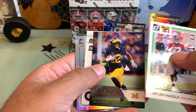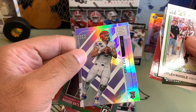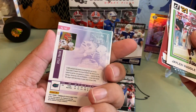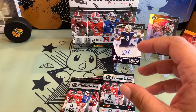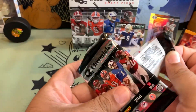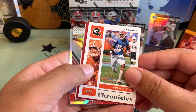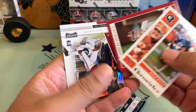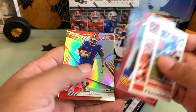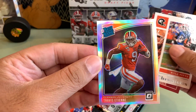Jalen Waddle, Chris Evans, Najee Harris, Kyle Trask, and our Rated Rookie Green is Rashad Bateman. I'd rather have fewer packs with more cards — these are way too many packs. Mack Jones, Devonta Smith, Kadarius Toney — he's going to be really good. And our Prism is Travis Etney.